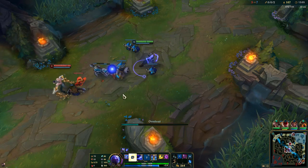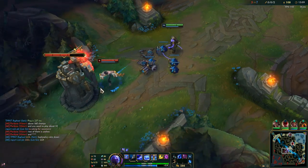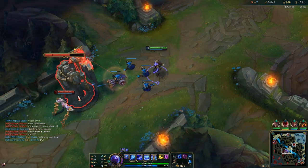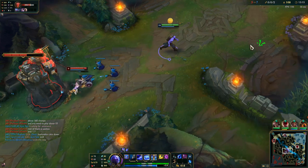The waveclear on Ryze is really good — that's also why it's so fun playing him. You can shove so many people in. Get that tower plate there we go.